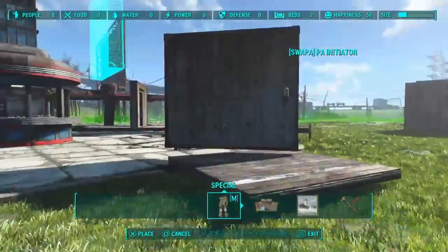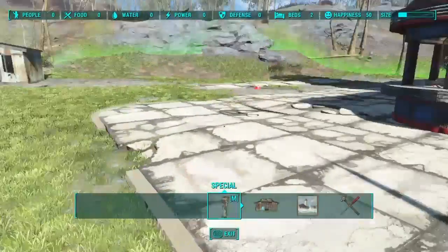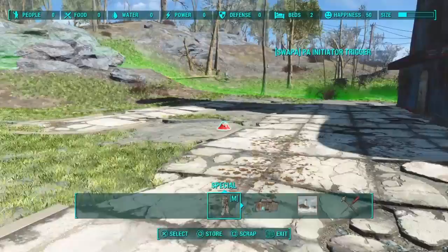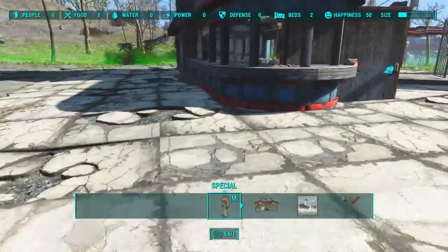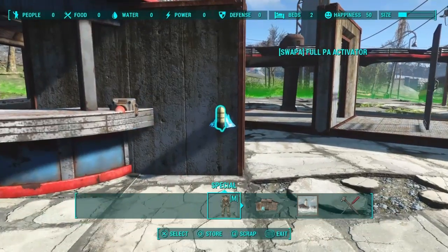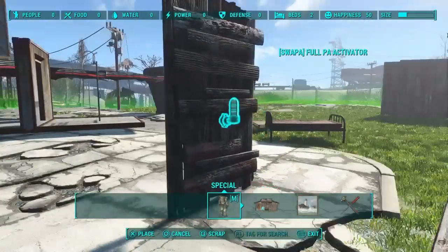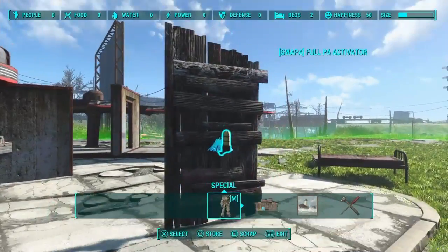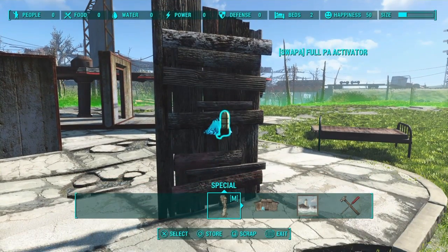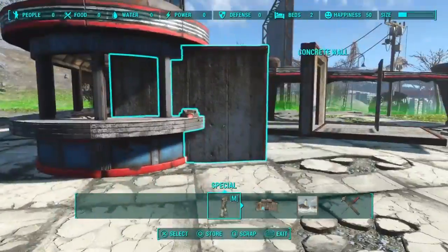So we can now place this anywhere we want. It's good when using these pieces to keep them kind of out of your work area so you don't accidentally hit the triggers. Now this is placed and it is visible — we are safe to get rid of this light. We can grab it and move it elsewhere or just go ahead and store it. The author recommends — he strictly says — only store the light. He says don't touch the switch.